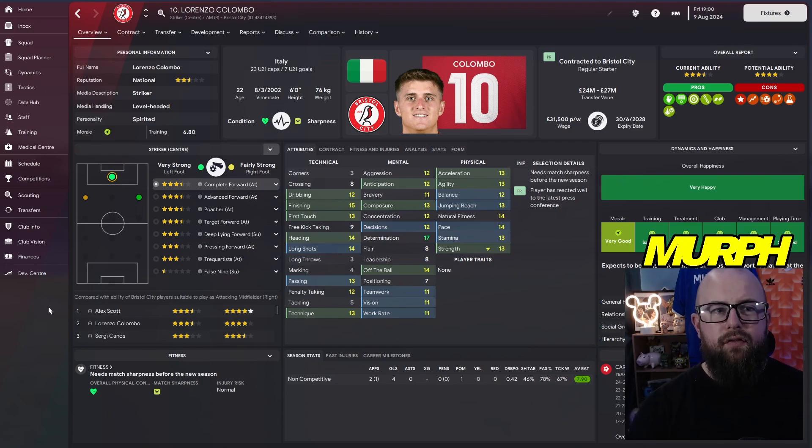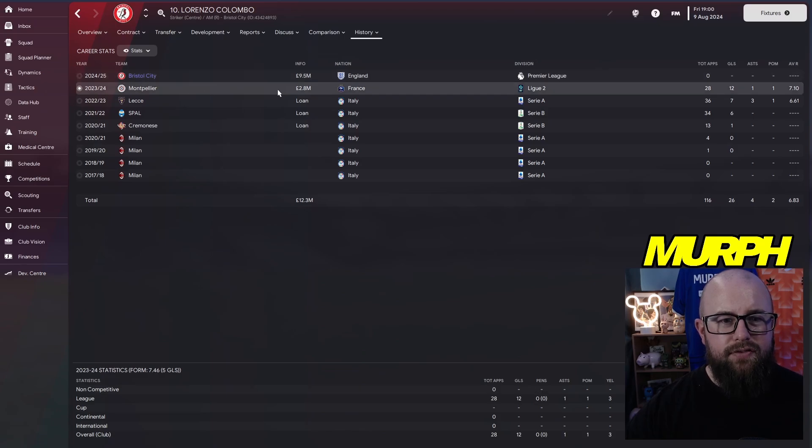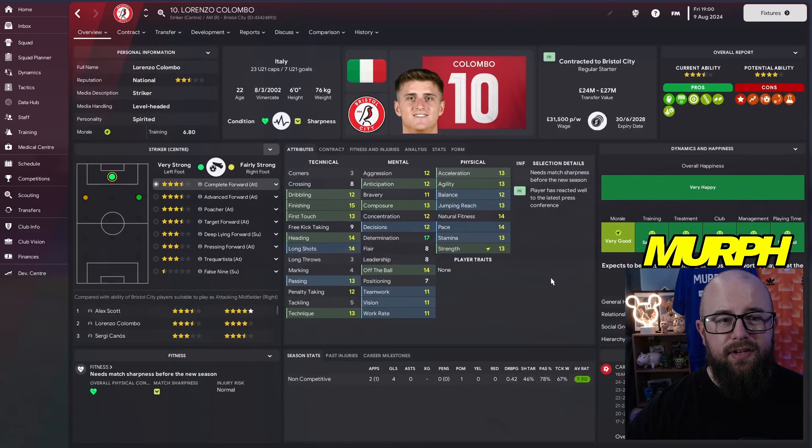We went to Montpellier and took Lorenzo Colombo, the Italian striker, on a permanent deal for 9.5 million. He got 12 goals in 28 games, and at 22 years of age, his valuation has already shot up to between 24 and 27 million. One good season in the Premier League and we could cash in and make a good bit of money on him. In pre-season he already bagged four goals in two games.